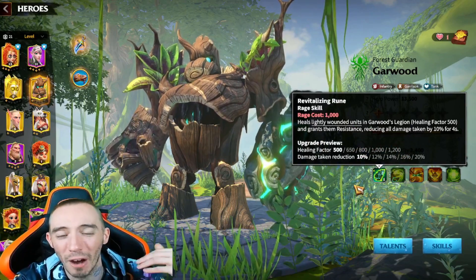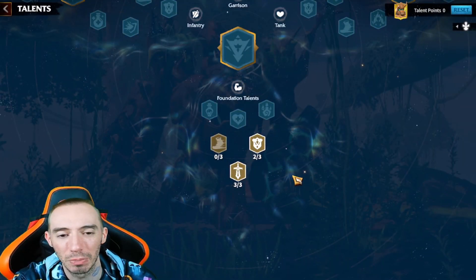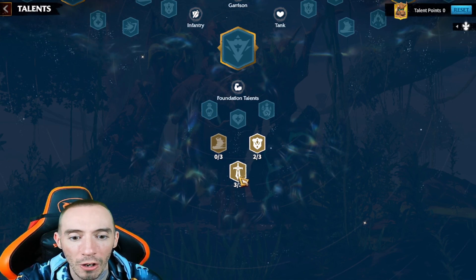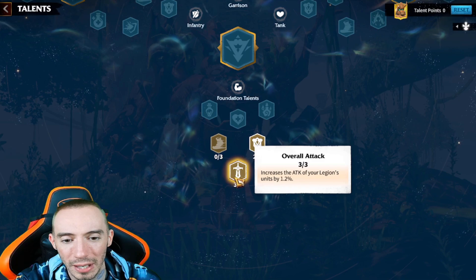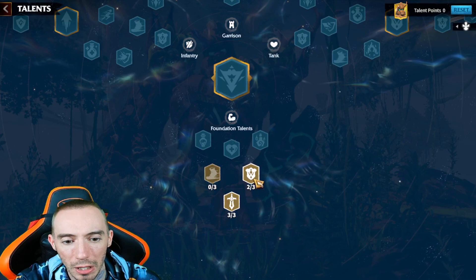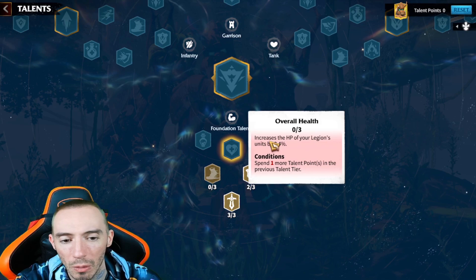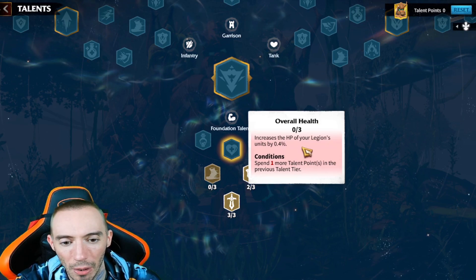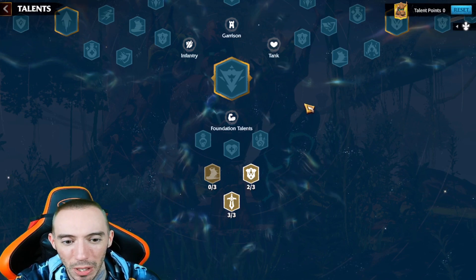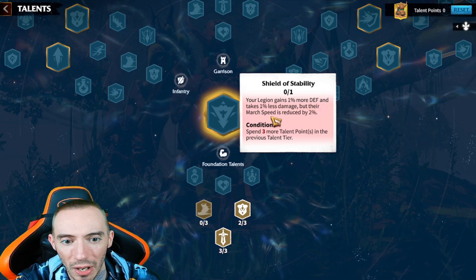His main skill heals lightly wounded units and reduces all damage taken. So the main focus is we want to buff our HP a lot, and most of the talents we're going to be doing is trying to buff our HP as much as possible and then increase the amount of healing as well. This is going to help us have more survivability, which is the name of the game for this build.